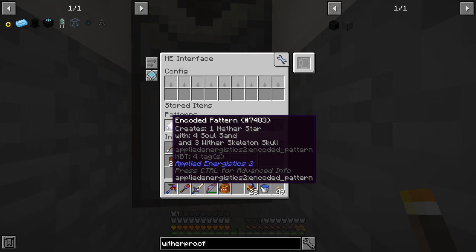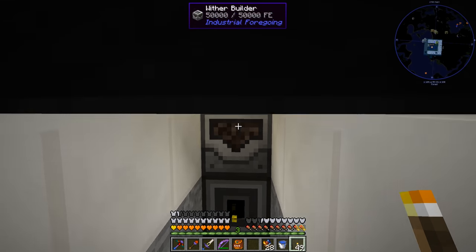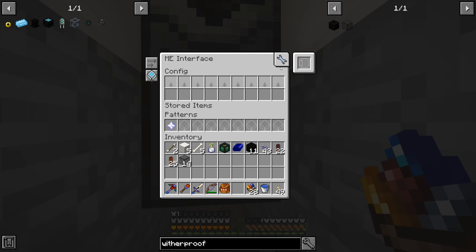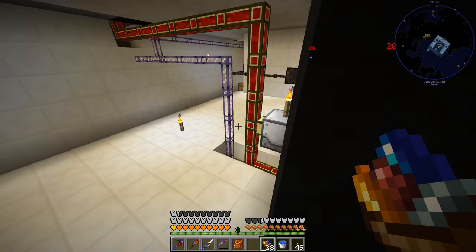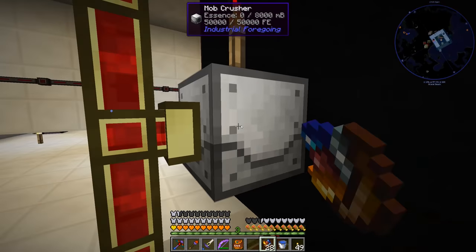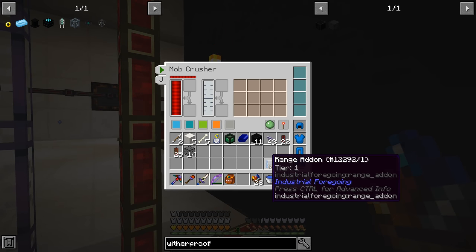Under the applied energistics system I have an interface set up with a pattern: three wither skeleton skulls plus four soul sand equals a nether star. On the side of the interface I put an advanced item collector set to a three by six radius. I dropped some items on the ground and they were picked up from all over inside, so that should work. The mob crusher has a range add-on tier one — showing the working area confirms it's exactly the right size. Without the range add-on it only covers a one by one by three area directly in front, which wouldn't work.